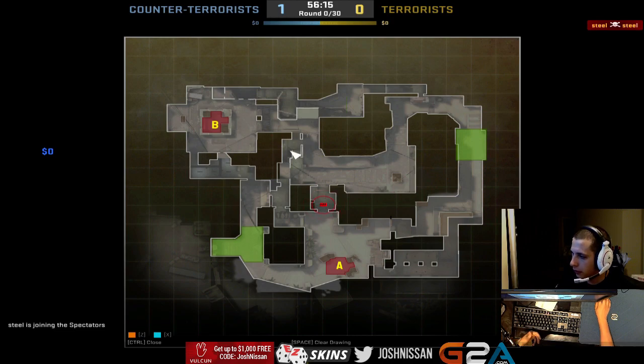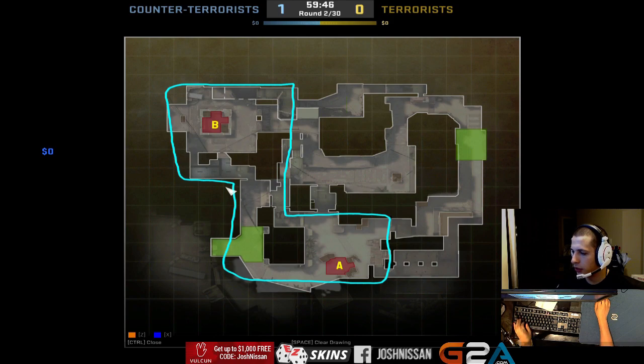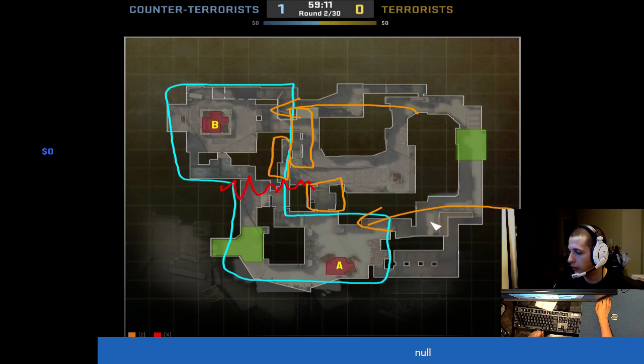You want to funnel the counter-terrorists to be on this side of the blue, because it cuts the map in half for the CTs. It allows the terrorists to do either an A hit or B hit, and they control the rotation. So the terrorists maintain control of cat, which means they can do end connector and window, which means you can do A splits, B splits, A fakes, B fakes, double fakes, or your normal strats — like a 4-man execute at A or B. You can do any of these things if you have mid control.